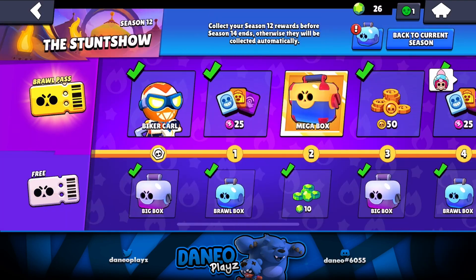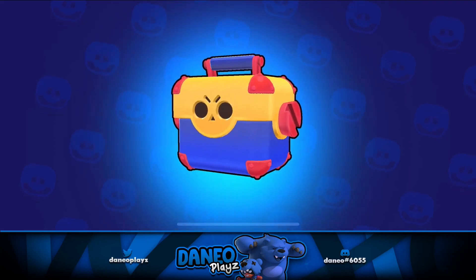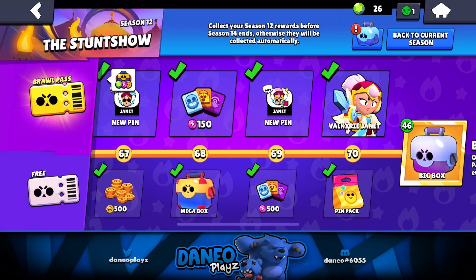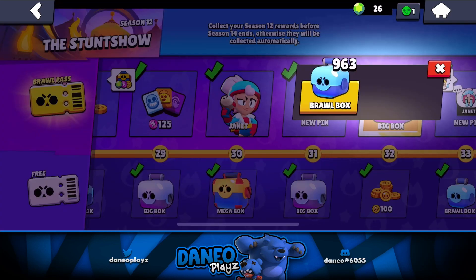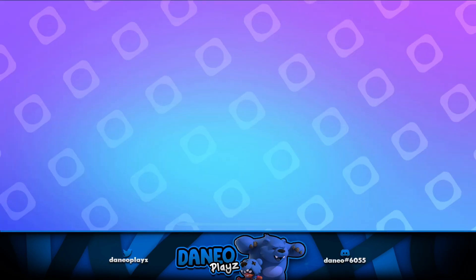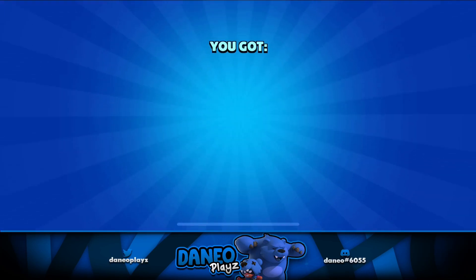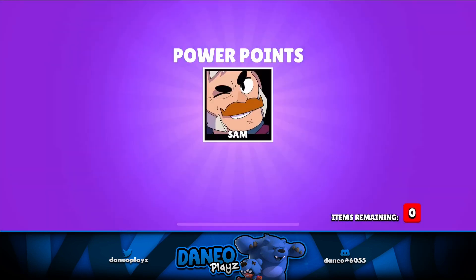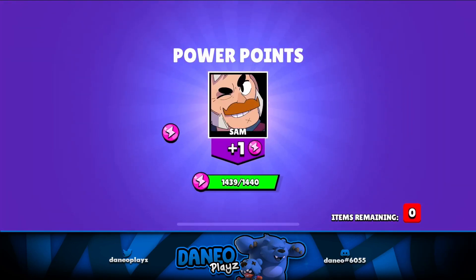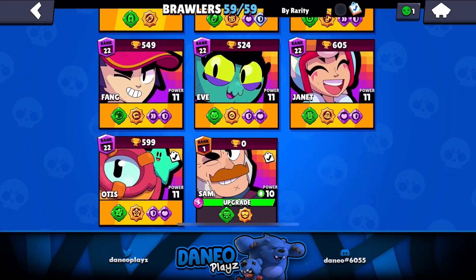All right, guys, we got a couple more boxes to open up, we're just like 200 and something shy. Let's just continue on, keep on keeping on. Oh, last box on the bottom — 134. Dude, that's close. All I need is like 40 something more points. Are you kidding me? You make me open up one more box. Damn you, Brawl Stars. Now we are going to have a power level 11 Sam — the first day we unlocked him.